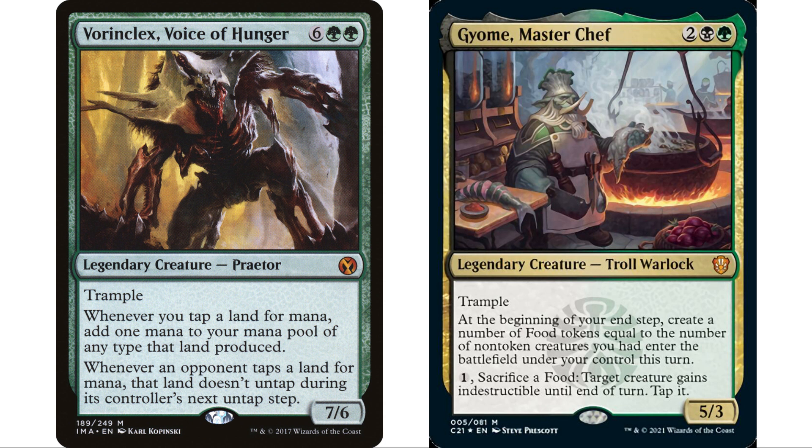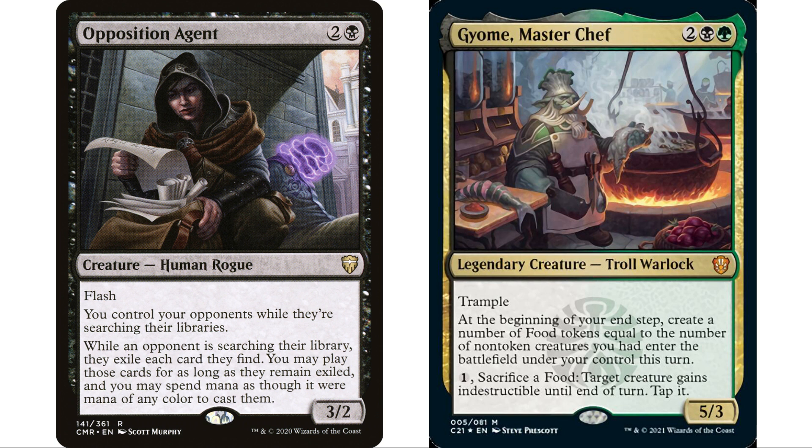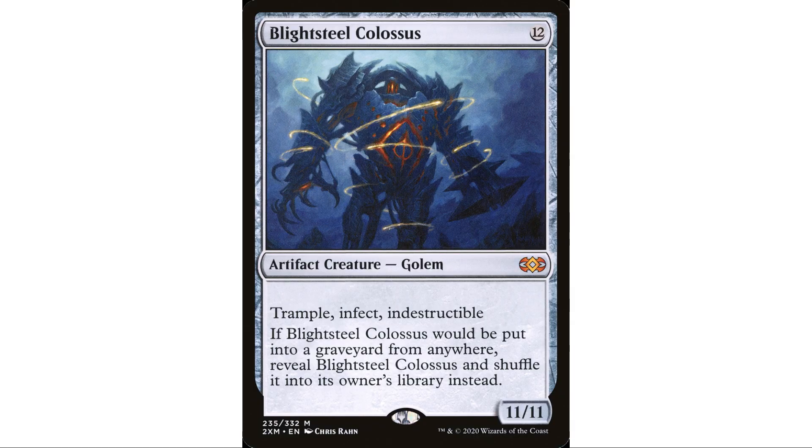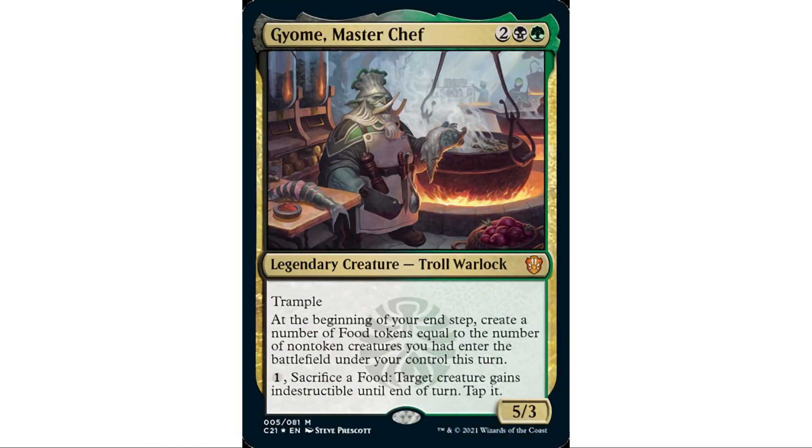I'd include the four to six food-matters cards that fit, and fill the rest with good-stuff creatures that opponents want to remove — then protect them with indestructible. Also note: you can use the tap ability on opponents' creatures as a political tool. If an opponent has a Blightsteel Colossus you can sacrifice a food to tap it, or save an ally's creature, or tap down something attacking another player. It's an open-ended ability I really like.